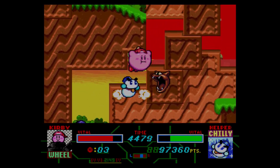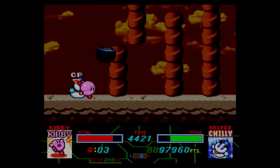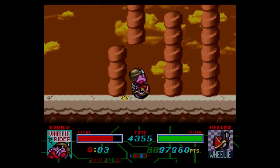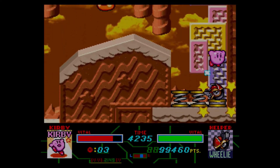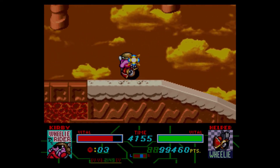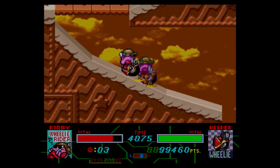We'll get Wheelie and get Wheelie Rider — that will be fun, a lot more fun than Wheelie on his own in my opinion. We can bounce upwards and ride him. There's two pegs we can actually pound down, so I was right to get Hammer, as well as a secret copy ability room, none of which really bother me. I suppose I could get Jet, but you know from the Great Cave Offensive how terrible I was with the Jet ability.